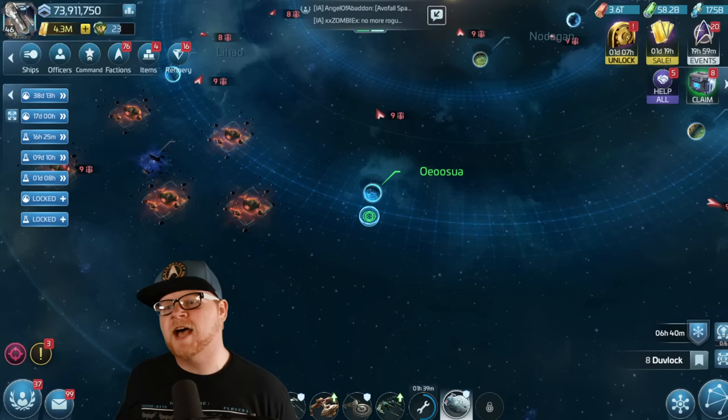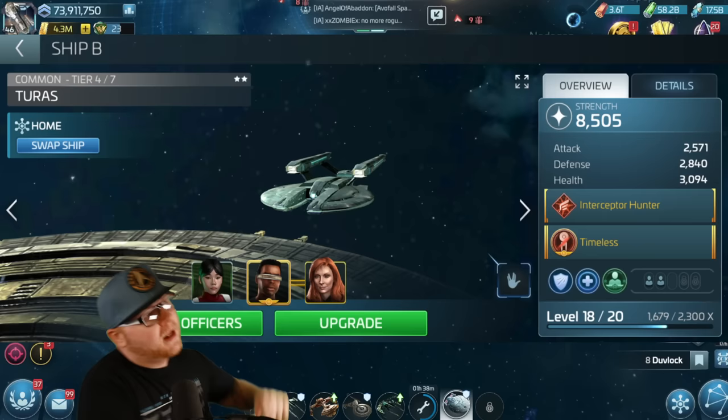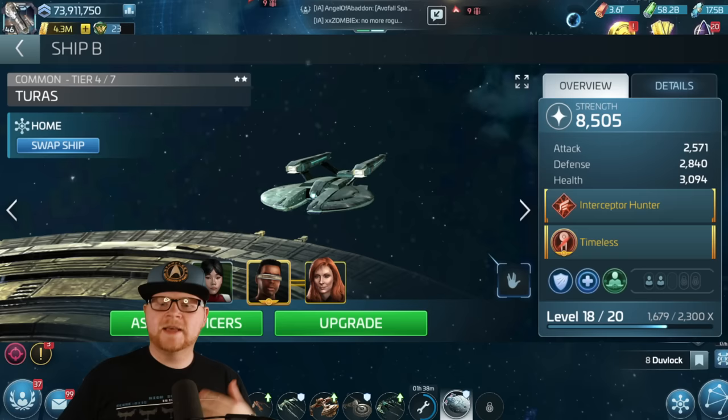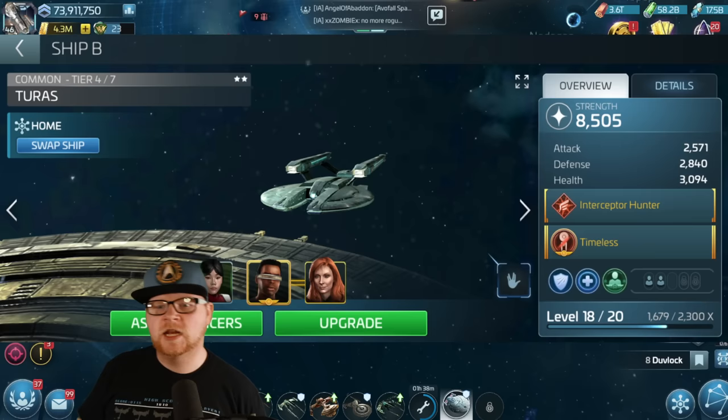Now if you're a new player, it's pretty simple what you should be doing. Next Gen LaForge, Next Gen Crusher, and Chin slash Salon. You can expand beyond this, but if you're a low level player who doesn't have Law Officers, field training is going to be a way to help you get towards that Pike Moro loadout we've talked about for years. This is going to be the starter set, but let's go beyond it.